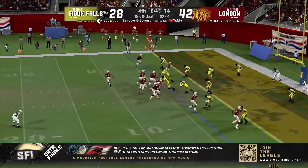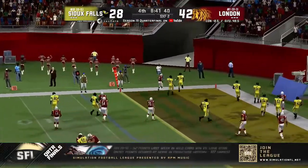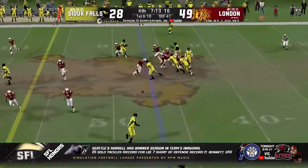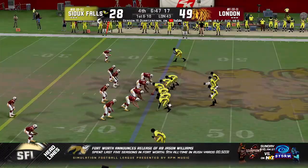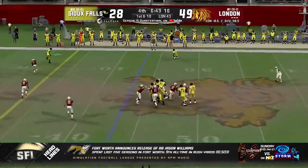Second and goal, ace quads look, they're going to run all slants, flip out — Merrill will walk it in. Touchdown, London! They strike again. Sioux Falls really needs to score, and they need to start doing it quickly. Tyree flips outside, there is McGee, spins and picks up the first down. They're already up quite high in the scoring column, and I don't think they're going to slow down.